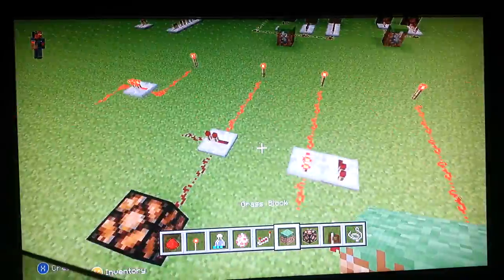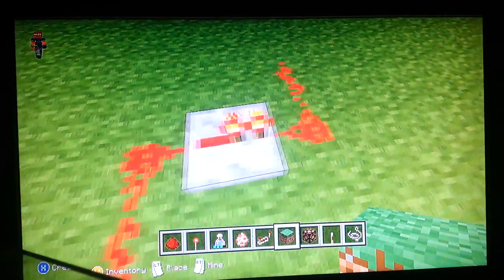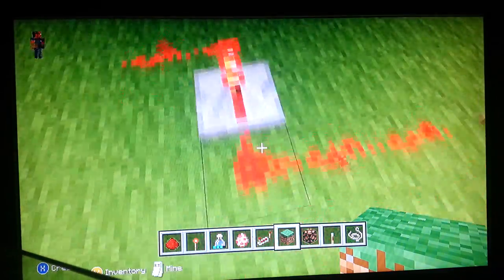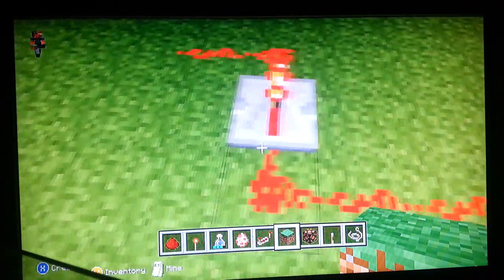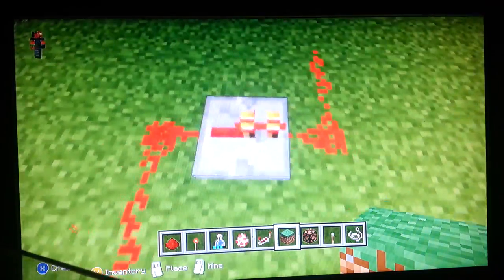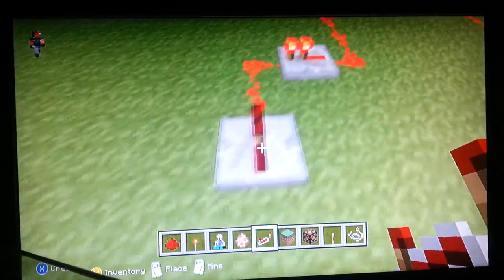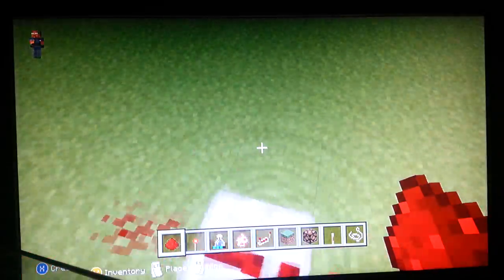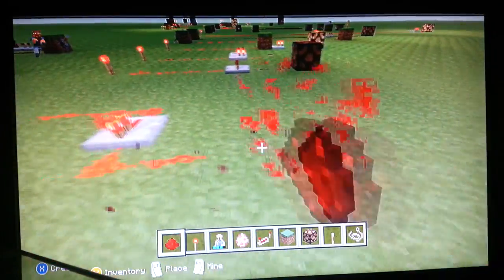One more thing: redstone repeaters can only be powered from the far side of the torches. You can see an arrow on the repeater which points to which way it goes and which way the power comes from. The bottom part of the triangle is where the power comes in, and the tippy part of the triangle is where it goes out. So if you try to face it the other way — putting the input into the output side — nothing will happen. It's like plugging the output into the input cord when setting up your TV. It's not going to work.